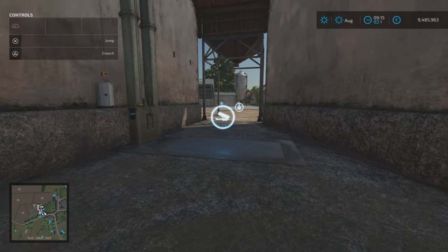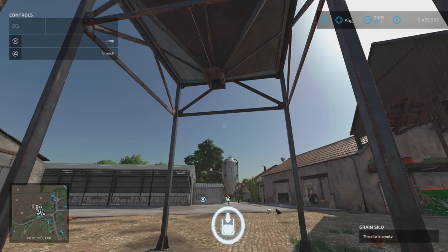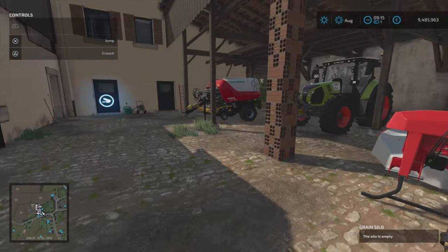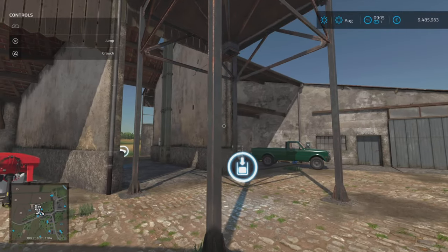You tip in there and collect out there. I haven't tested the silo capacity fully, but it isn't multi-fruit — however it will take the extra custom crops, except alfalfa. So it takes mustard, spelt, and triticale. Equipment is all around here; there are lights in a lot of these places — you'll need to find the light switch triggers.